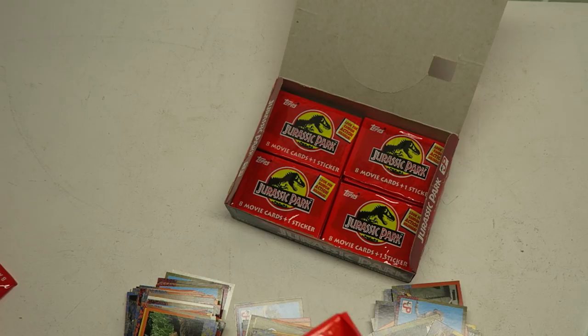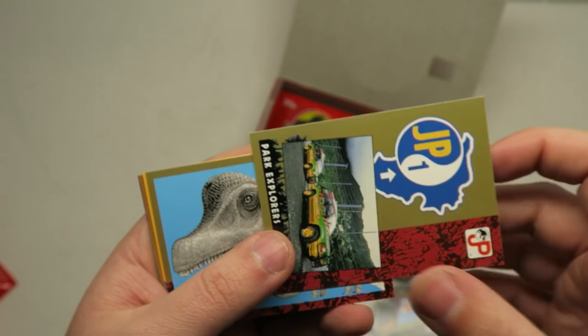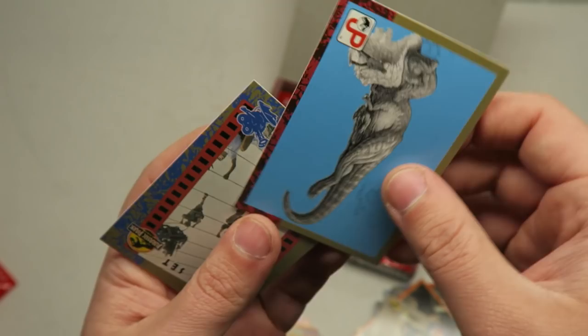Look at the Photoshop on that Lex card — so funny. We got some little baby dinosaurs — aww, those are pretty cute. No Escape. And Jump Tim Jump. I really want to keep one of these packs unopened, but at the same time I want to make sure we get some holos and I bought them to open them. A sticker of the Raptor and the Egg. Park Explorers again. Brachiosaurus. Invading the control room. Tree Toppers. A Hungry Stare. John Hammond. Another Sleeping T-Rex. How many packs do we have? This is going to be an hour long video, I'm sorry guys.